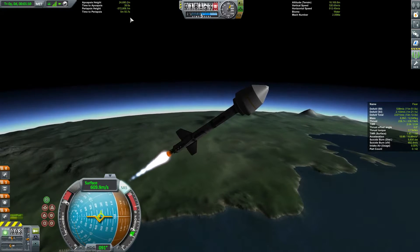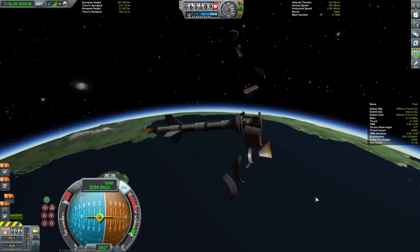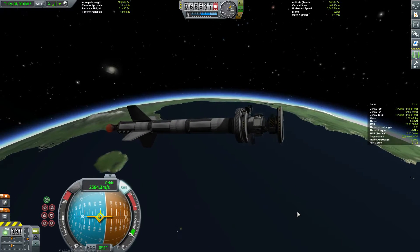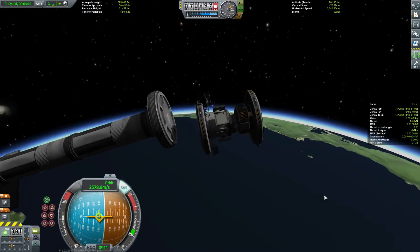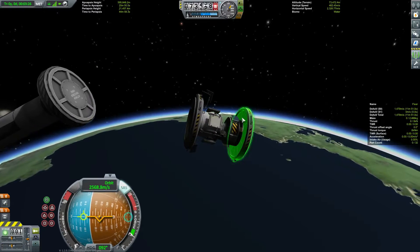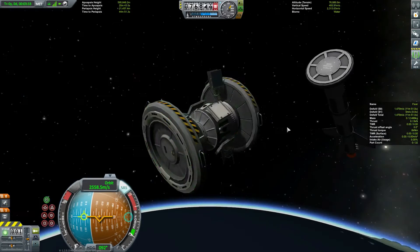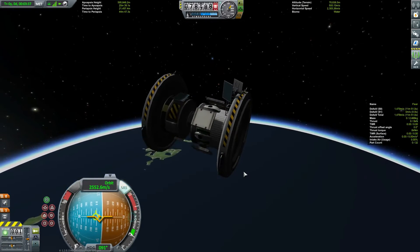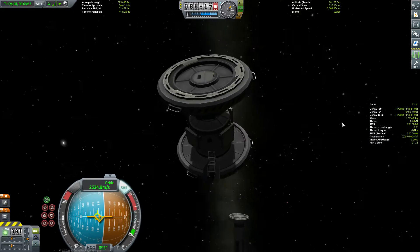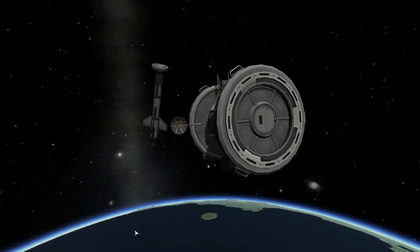I'm actually pretty impressed the ship was able to do what it did with SAS off. Okay, we're high enough now. There go the fairings in their clam-shell nothingness — let's ditch this stage. Notice the delta-v was like 300 or something; now it's 1479, which is more than enough to get us where we're going. This ship's entire design and purpose is to get things to the ISRU fueler that it needs — in particular, radiators and a better antenna, which we have right here.